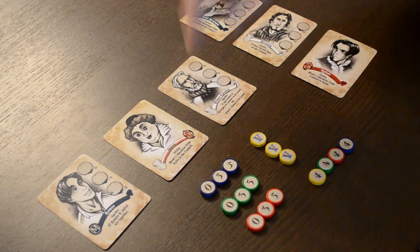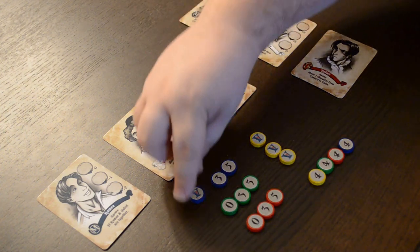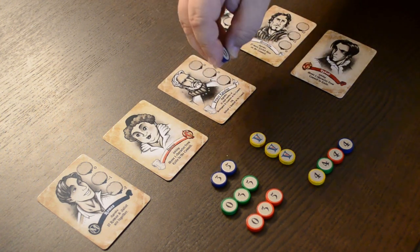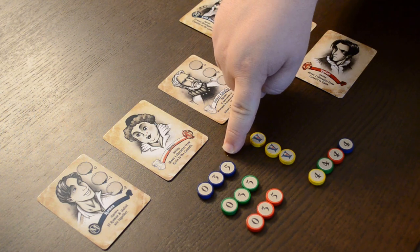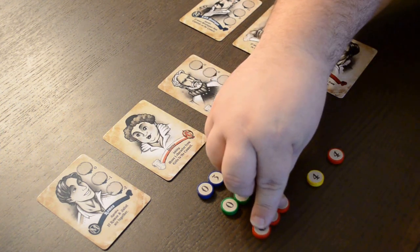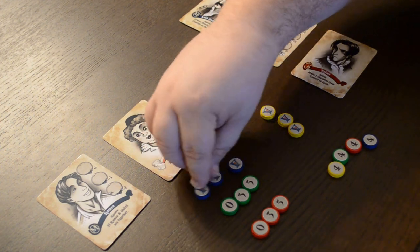There are a couple different setups in the game. If you have three or four players, you're going to use only the zero, three, and five influence tokens. These are double-sided, so when you place an influence token onto an agenda card, you place it face down so that no one can see your number. If you're playing a two-player game, you add in a fourth token so that each player has four. Otherwise, you're just down to the zero, three, and five, kept in front of you face down.